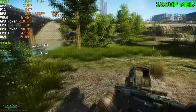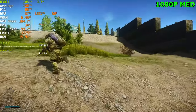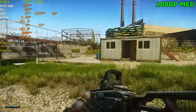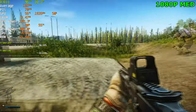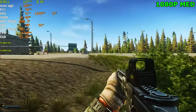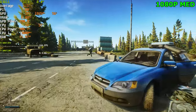1080p medium settings. Trying to hang around in the same area as all the other tests, moving toward the middle of the map next to gas station. At 1080p low we were at 50% GPU usage; at 1080p medium we're still sitting at 50%. Maybe once we walk into the tree areas we'll see a jump. VRAM is sitting at almost 7 gigabytes at medium settings — that's more than expected. RAM is just sitting around 16 gigabytes, which is nice; it doesn't need too much RAM.